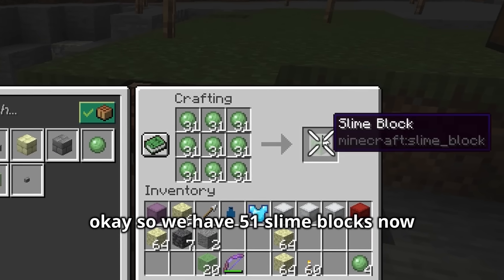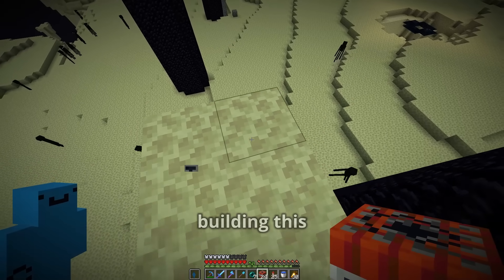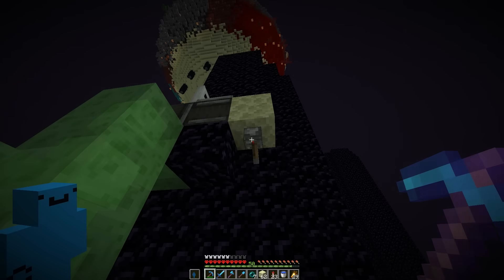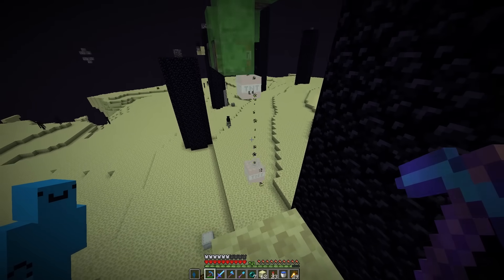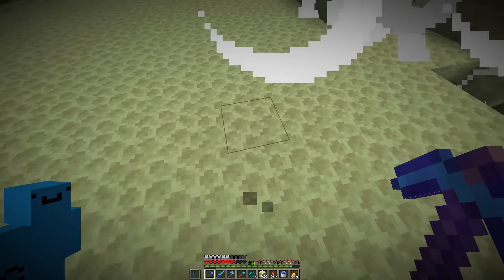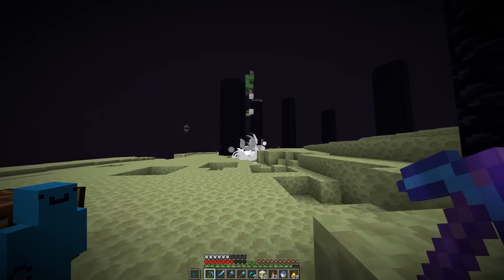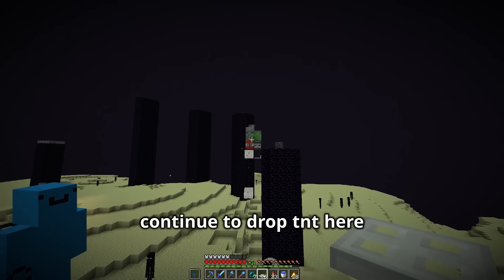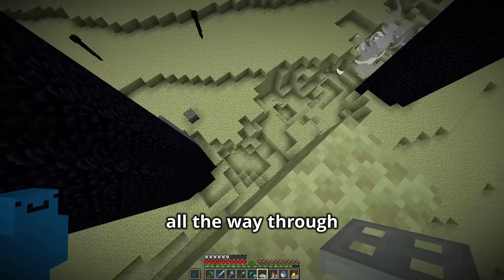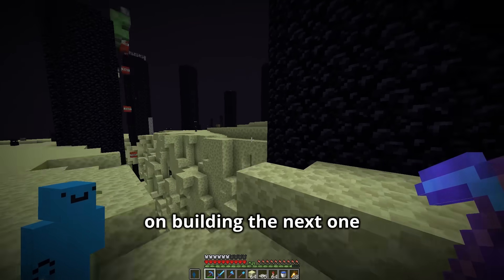We have 51 slime blocks now — that should be enough. Now we got all the materials, so let's start building this. I picked up the shulker box, it's working. So this thing will just continue to drop TNT here, going back and forth until this area is completely mined all the way through. So while this mines out this area here, I'll start working on building the next one.